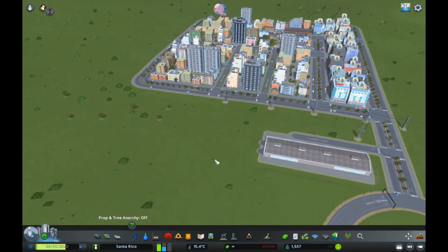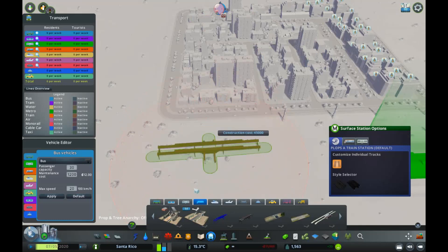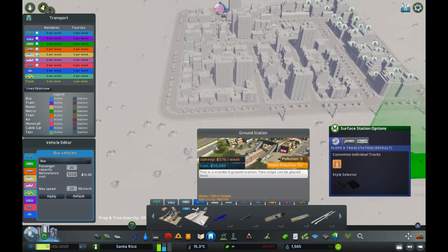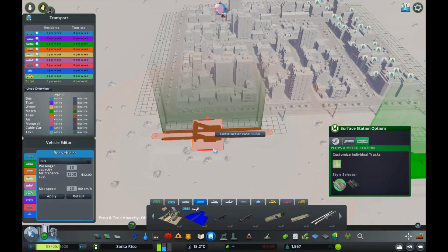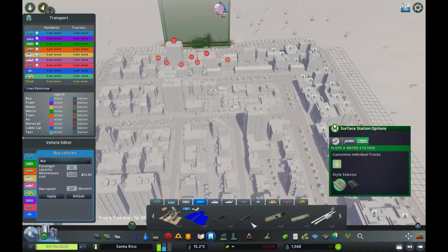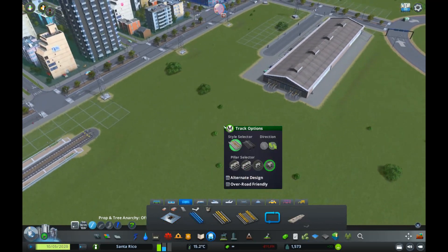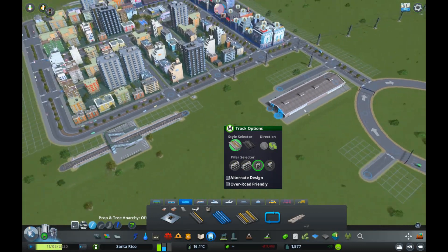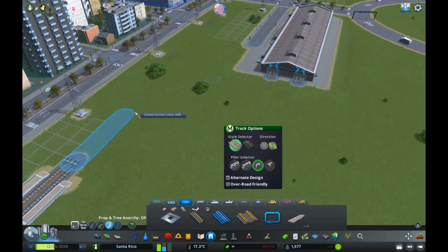We've got our Metropolitan Depot placed in our city. Now to get our metro service running, we need to put in some train stations. You could go with normal standard metro stations, or with train stations set as metro stations. Let's go to the ground station — click Metro Station Configuration — and pop one down here and another on the other side. Then go back to your metro tab, select some track — let's go double metro track — and connect it up to our depot. The track must be connected to the depot.